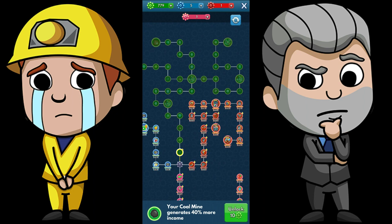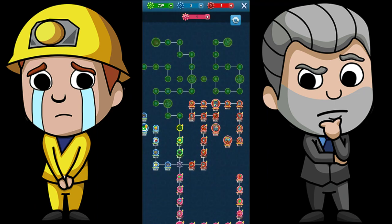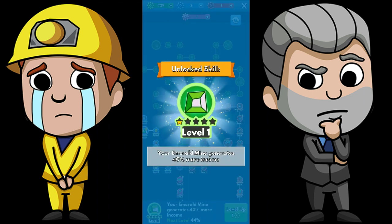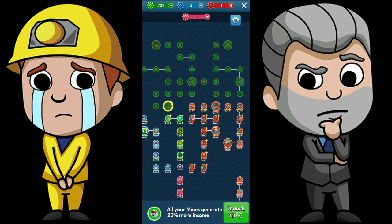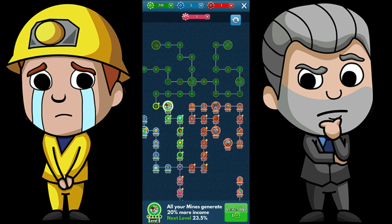First things first, step one: we are going to unlock up to this first large node — 'all mines generate more income.' Working our way through one at a time, making sure I don't waste any skill points anywhere. I would hate to have a single skill point thrown on where I don't want it. There it goes — just a little delay.